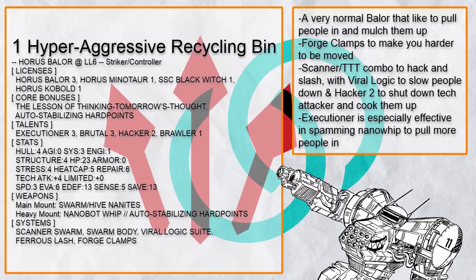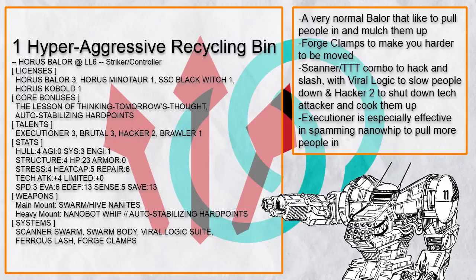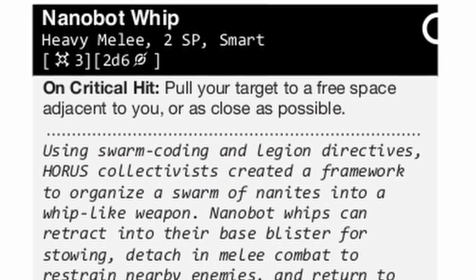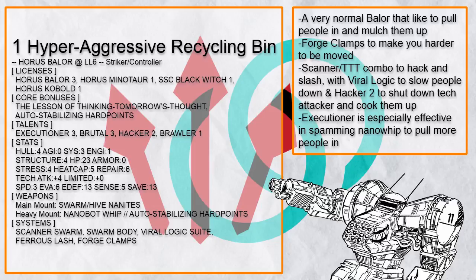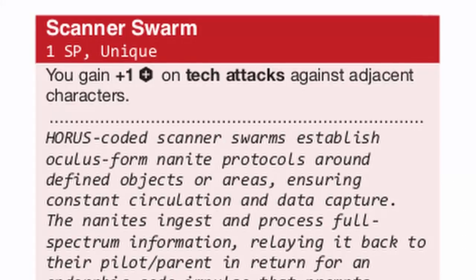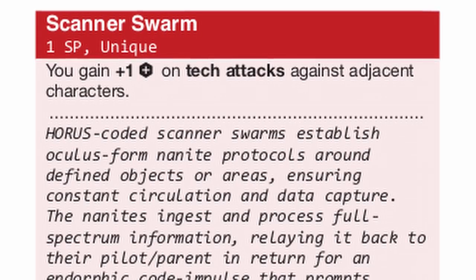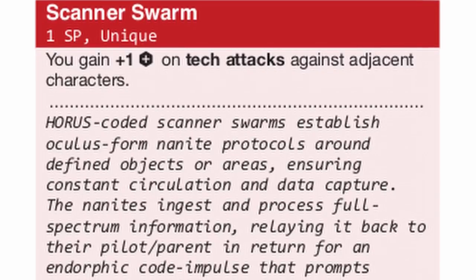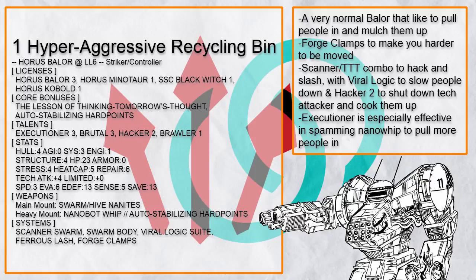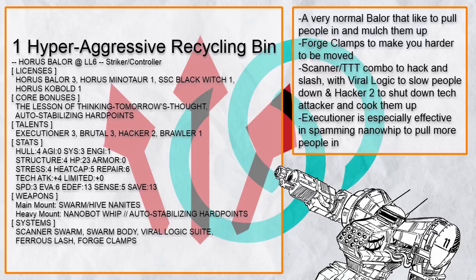This is Hyper-Aggressive Recycling Bin, a very standard Baylor that likes to set up in front of its allies, activate swarm body and forge clamp to prevent it from being moved, and then just pull enemies in with nanobot whip or ferrous lash to tear them apart. If its allies can help it get going faster because it only has speed 3, that's even better. It has scanner swarm and lesson of Thinking Tomorrow's Thought combo to make both tech and melee attacks very devastating. Viral logic keeps people from running effectively, and Hacker 2 lets you do terrible things like completely shutting down enemy tech attackers so you could eat them alive.